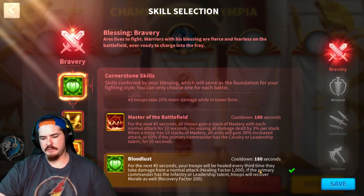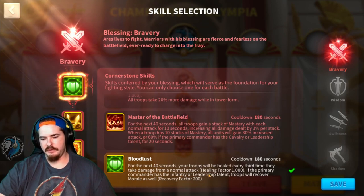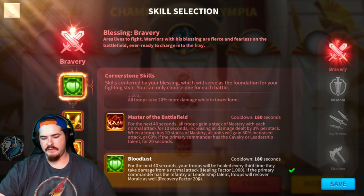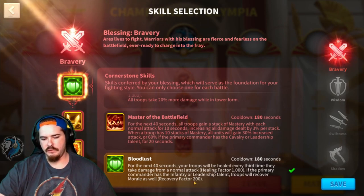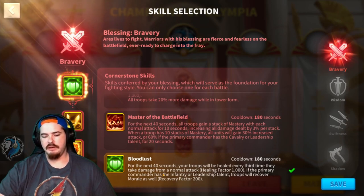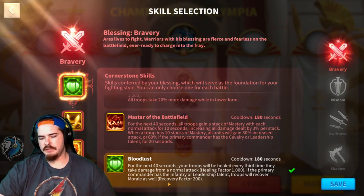Then we have Bloodlust: for the next 40 seconds your troops will be healed every third time they take damage from a normal attack, healing factor 1000. If the primary commander has the infantry or leadership talent, troops will recover morale as well, recover factor 200. That is a huge buff, especially if you're running all infantry — keeping that morale up is always key.